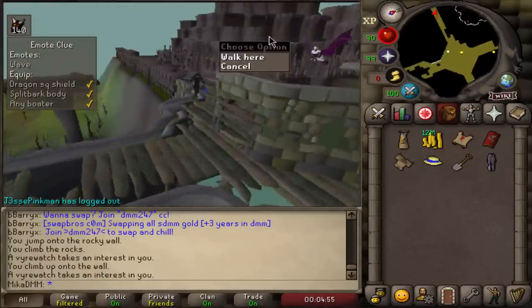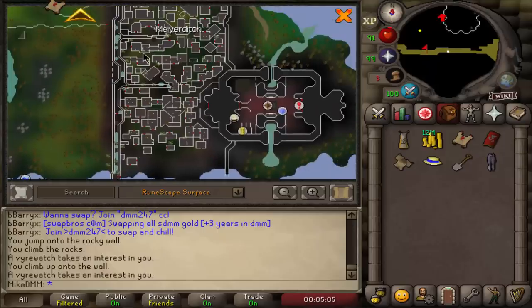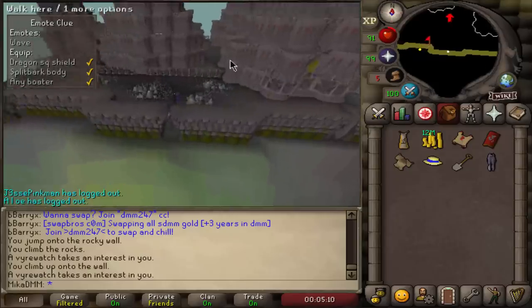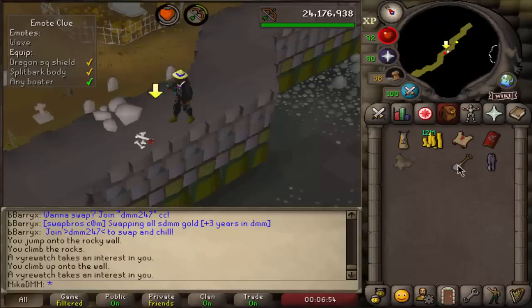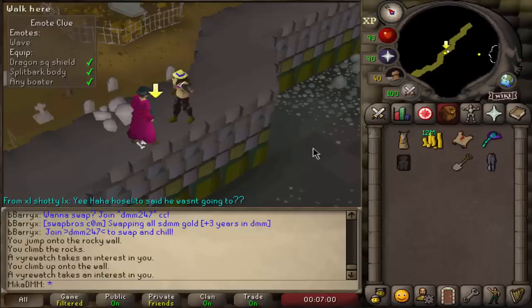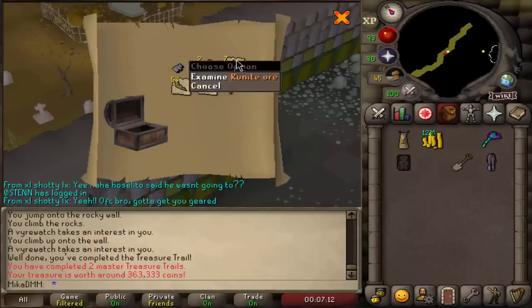Now I need to run around. Look how cool this castle looks — it's really nice. The Theatre is down here so this area is still basically nothing. I don't think it will ever be anything but it looks cool from outside. I need to run all the way around — I don't have stamina — to finish this step, and I think this one is going to be the last step. There it is — reward casket! Let's just open it here. I spent six hours for this.